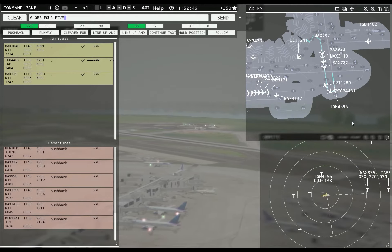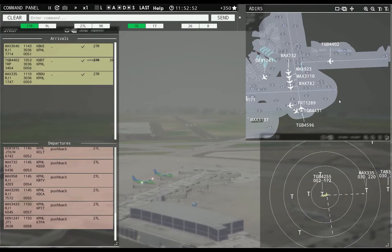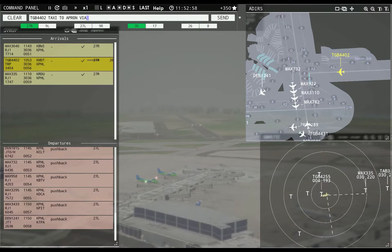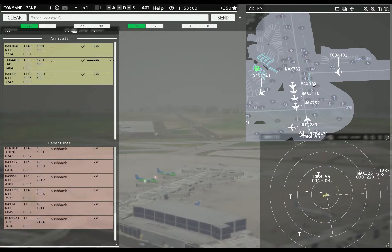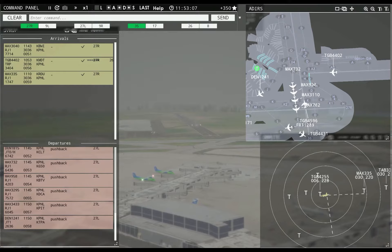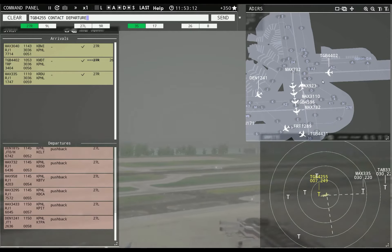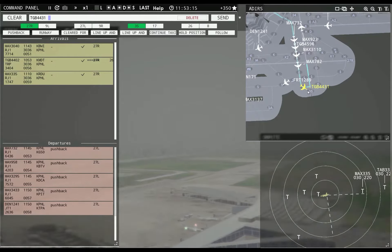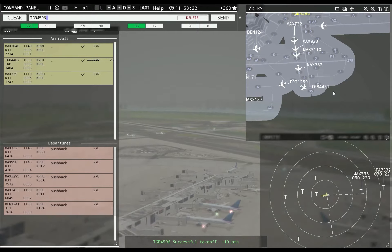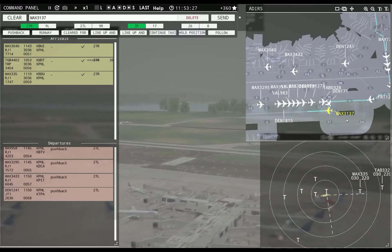Globe 4255, contact departure. Globe 4431, runway 35, line up and wait. Leslie 332, runway 27R, cleared to land. Globe 4402, taxi to apron. Should have been able to get more of those across, but I wasn't paying attention. Globe 4431, runway 35, cleared for takeoff. Magic 3137, runway 27L, cleared for takeoff. Donnelli 171, runway 27L, line up and wait. Magic 9023, continue taxi.